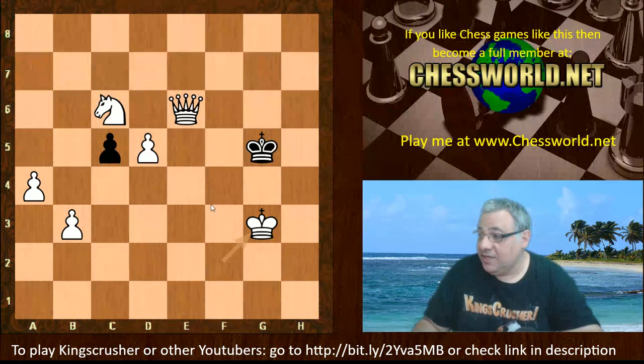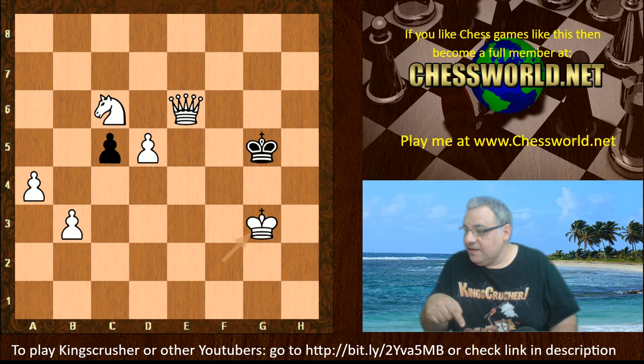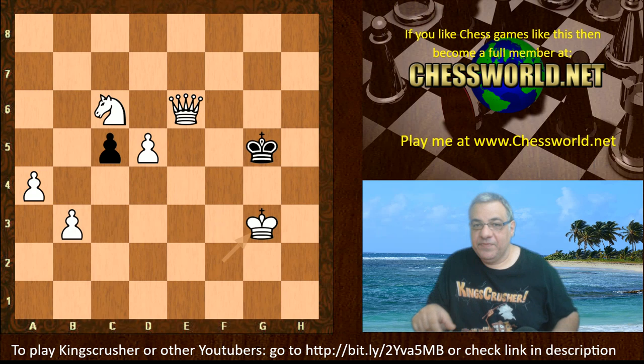Stoof has fully embraced the pure exchange sack — it's celebrated as a real long-term positional exchange sack and a great opening novelty. Perhaps some super GMs, GMs, or IMs — anyone really — might want to try this opening innovation. I think it's a very interesting one to investigate. Maybe this b3 exchange sack is a nail in the coffin for the knight a5 plan in the fianchetto variation. Please let me know your results! You can also play me or other YouTubers — check out the link in the description for chess-world.